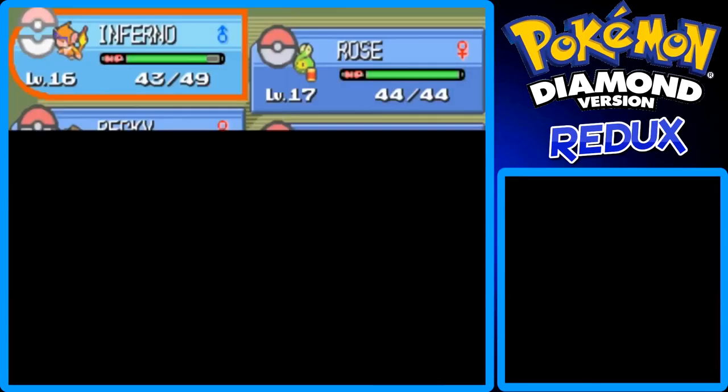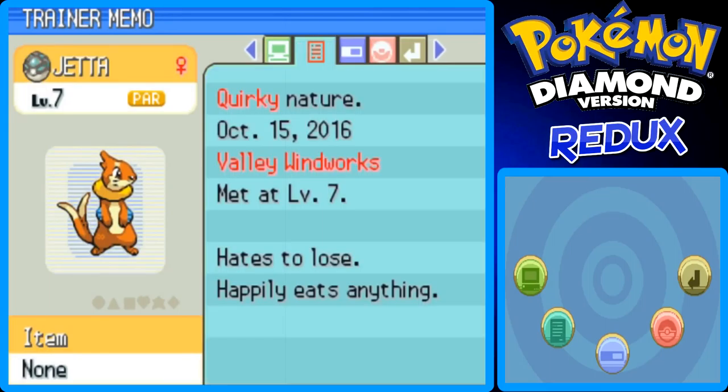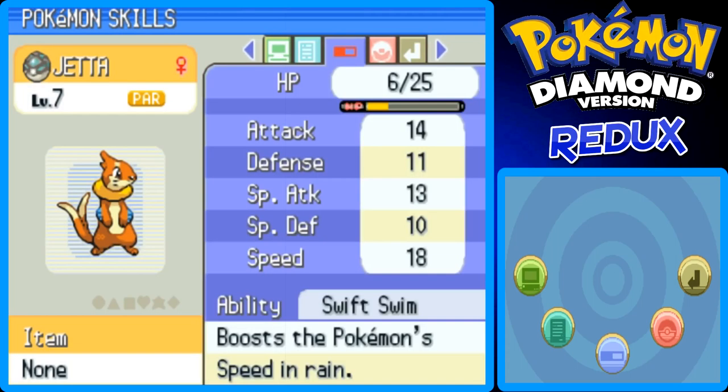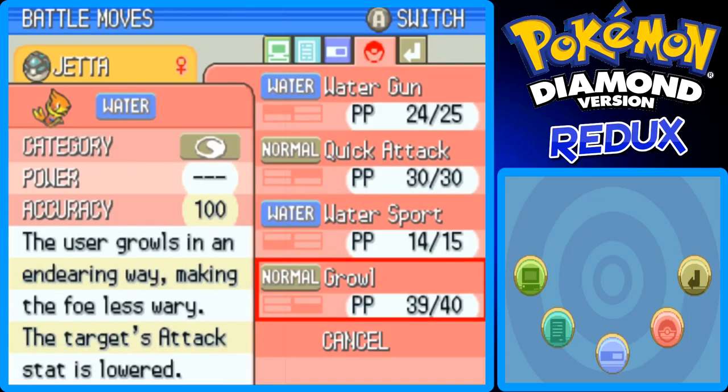Let's see the stats on Jetta. It has a Quirky nature, hates to lose, and happily eats anything. Swift Swim is its ability, so in rain it raises its speed, which is pretty cool. Attack is 14, Defense is 11, Special Attack is 13, Special Defense is 10, Speed is 18. Let's rearrange some of these moves — Water Gun should go first, then Quick Attack, then Water Sport.